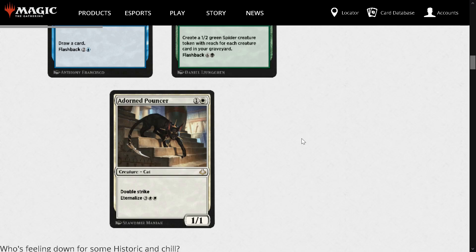Adorned Pouncer — one of the cards we didn't get in Amonkhet Remastered but are getting now. 2 mana 1/1 with Double Strike. You can Eternalize it for 3 and 2 white, which is exiling it from your graveyard to make a 4/4 token. It's not gonna set the world on fire — almost never sees play as a 2-mana 1/1 Double Strike — but the Eternalize is nice. Maybe if you're running some sort of cat tribal. Good 3-star middle-of-the-road card.